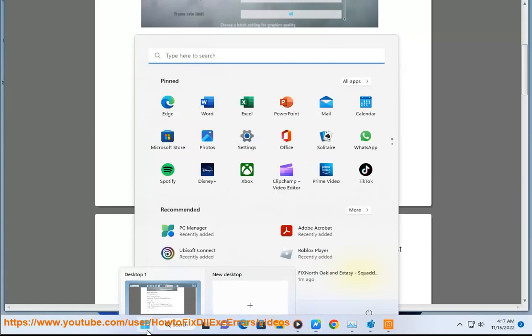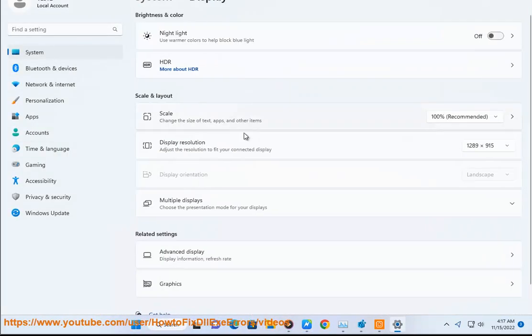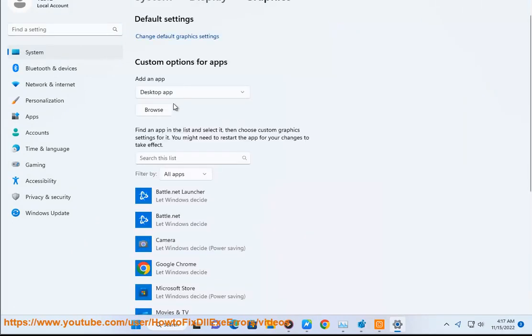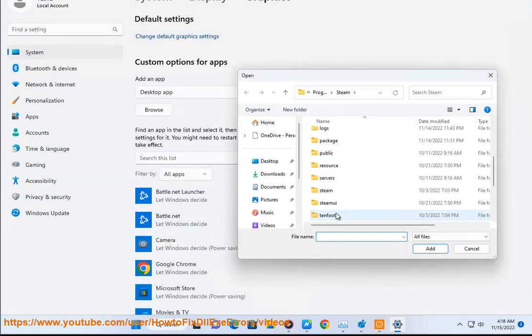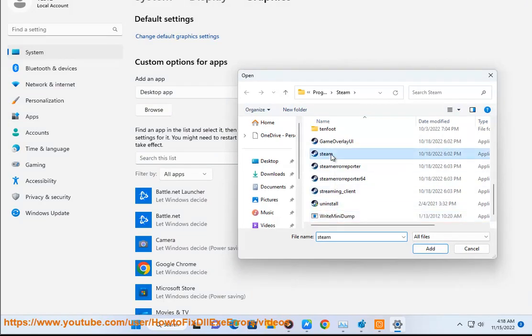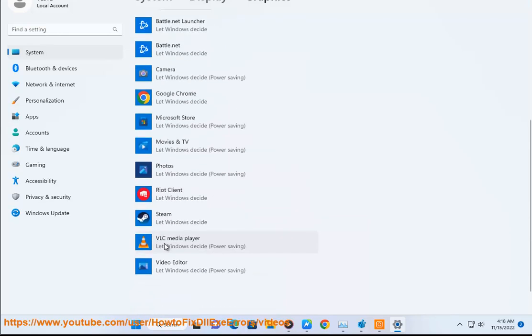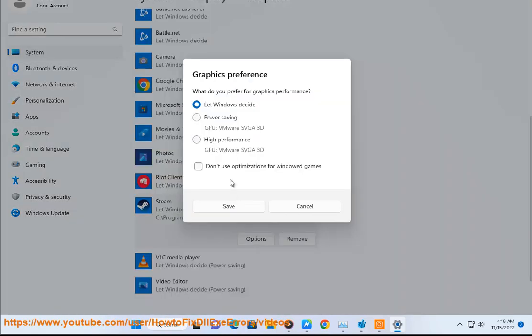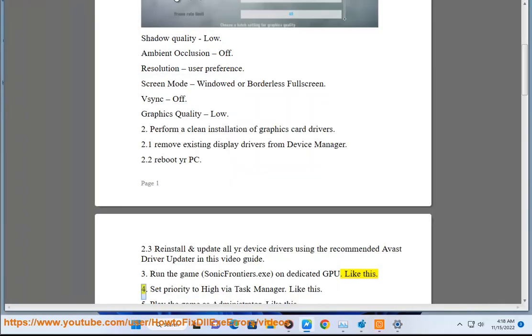Step 4: Set priority to high in Task Manager.